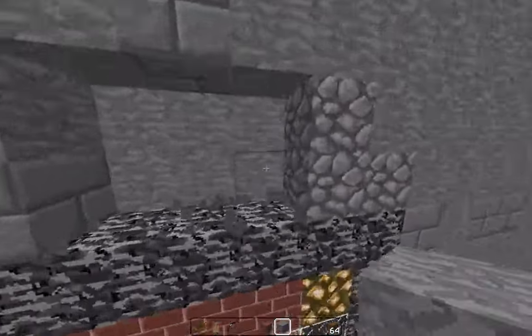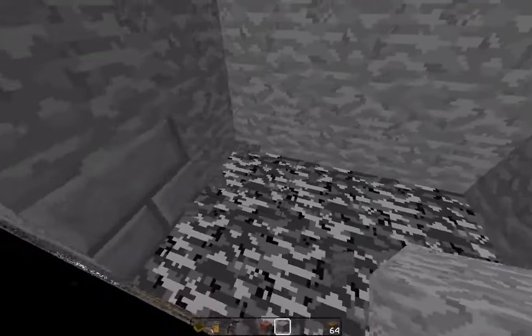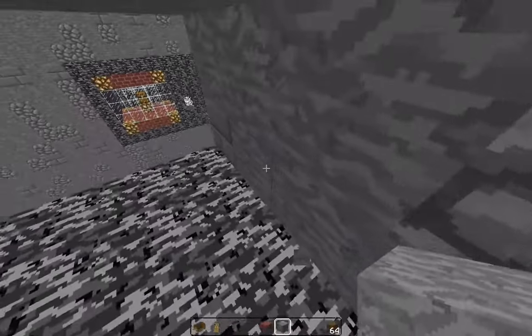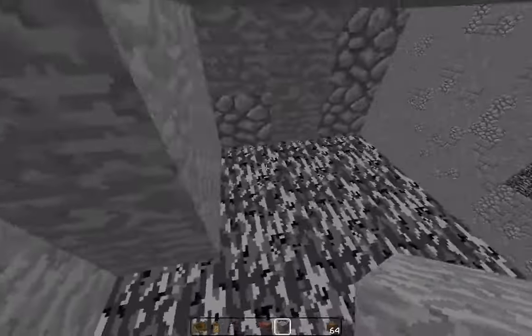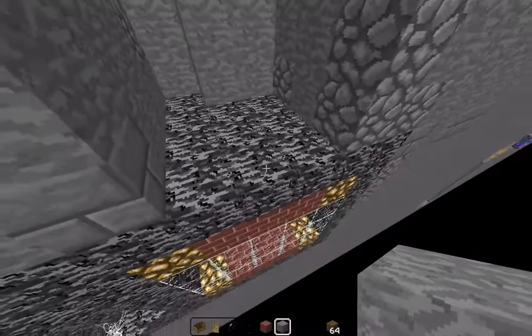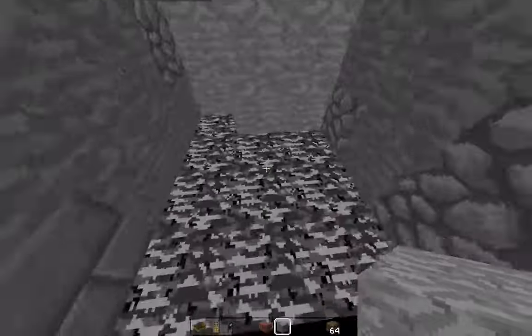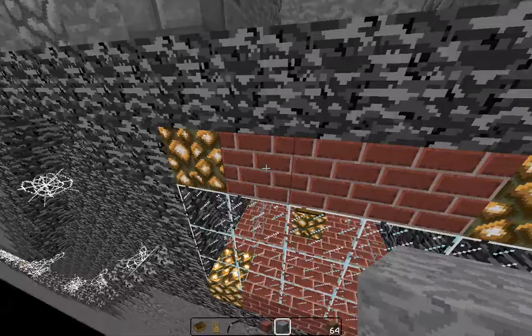As the name implies, this exploit uses a Phantom Boat mechanic, which is basically a glitch in Minecraft that causes a miscommunication between the server and the client on where the player is. We use that to access the chest when the server thinks we're up here, even though the client thinks that we're down in the war room.